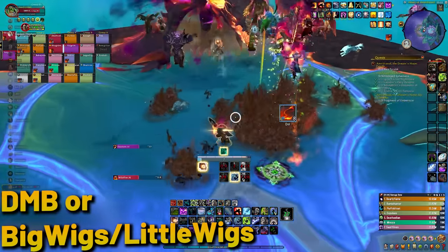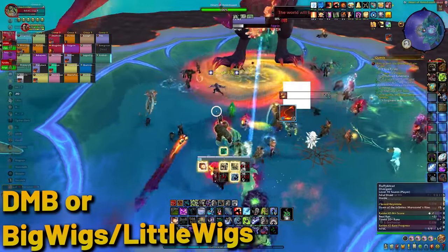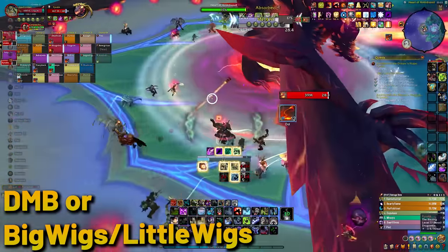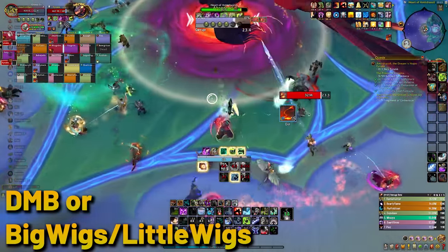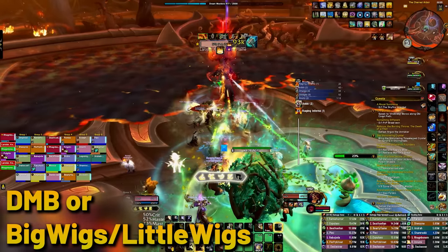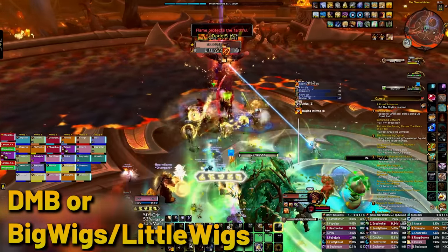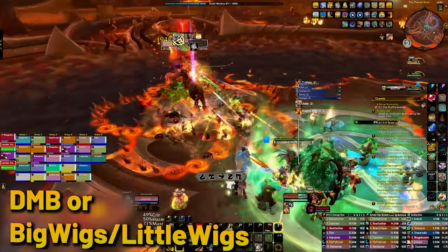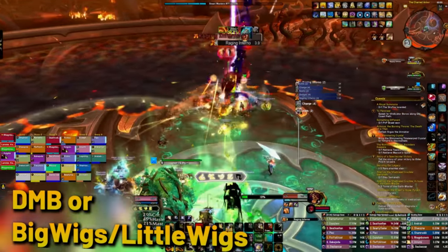I mentioned Deadly Boss Mods, and Big Wigs and Little Wigs. These are add-ons that are one of the key ones to get if you want to raid and do Mythic Plus. You don't need all of them — get either Deadly Boss Mods, or the combination of Big Wigs and Little Wigs. These will essentially put warnings on your screen and keep track of mechanics you need to be aware of when doing raids and dungeons. They are also required for the Raid Ability Timeline WeakAura I mentioned earlier, since that one takes the data from either of these add-ons.